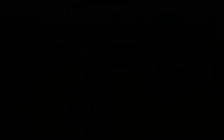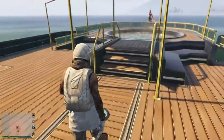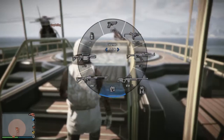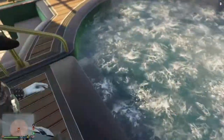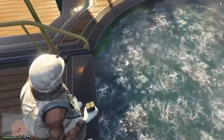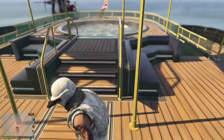To start this video, you're going to need to get to a yacht. Once you have the yacht, make sure that it has a swimming pool. You're also going to need some sticky bombs. Then go to the stairs and place a sticky bomb on the second step, and walk back a bit.